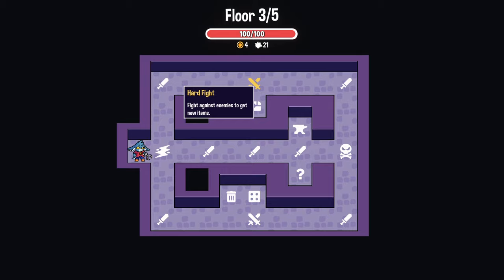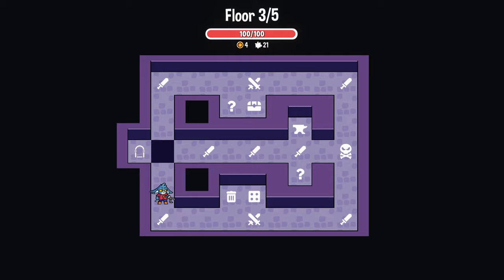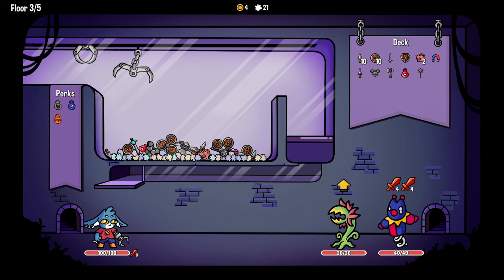We got mystery room, reward, hard fight. We have a blacksmith mystery room down here. That's a recycle room, which if we can get rid of some of the stuff in our deck. And another pachinko machine, which was disappointing, admittedly. But even still, I think the trash can. Let's do it.